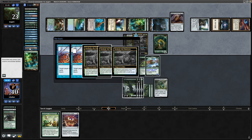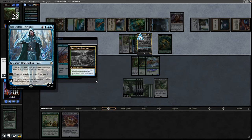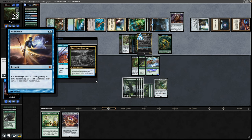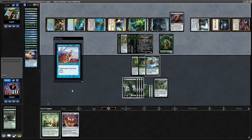They hit two lands including an Alchemist's Refuge and a Witness Protection to start things off. Then it is a Jace, Wielder of Mysteries — so they've got access to another Thassa's Oracle effectively. A Reclaim and a Mana Drain as well. So yeah, wishing I'd got down the Nevinyrral's Disc at this point. Then it's a couple more lands along with an Azusa.